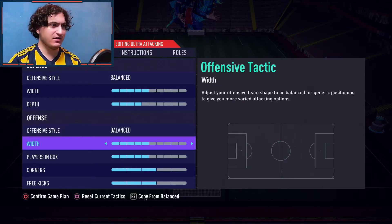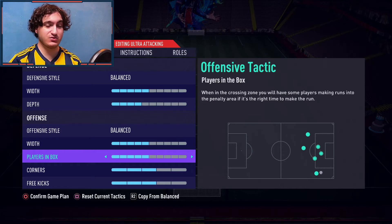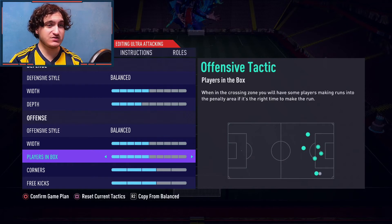For width we go with five as well, and players in box on five as well, because you already have two wingers who are already pretty wide — I put it on five to keep it balanced, not too wide and not too narrow. I get the CAM and the striker to go into the box, and sometimes because I have a midfielder with high-high work rates, I put him forward into the box as well.